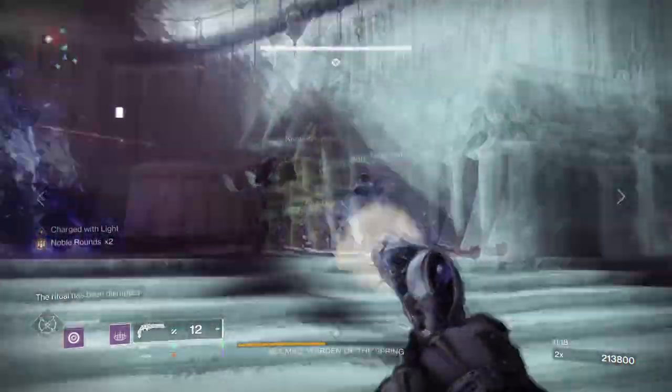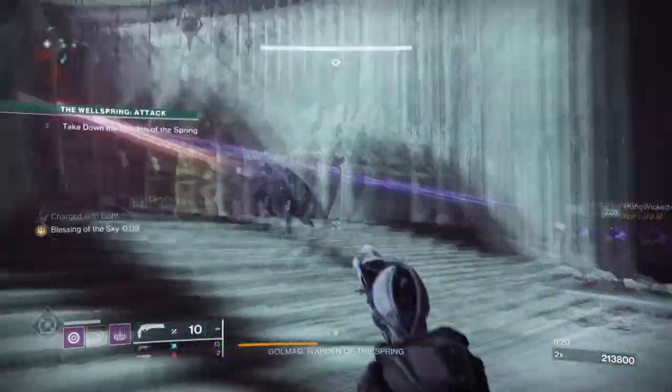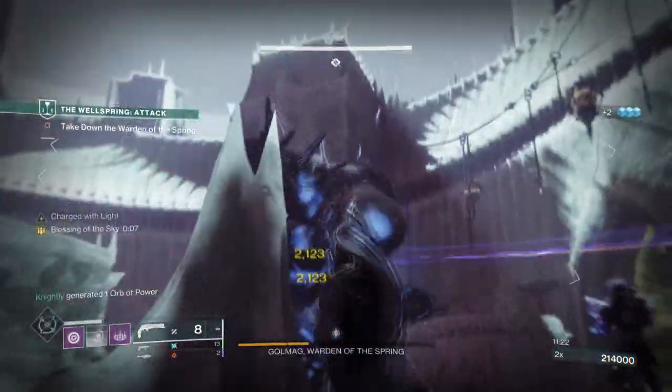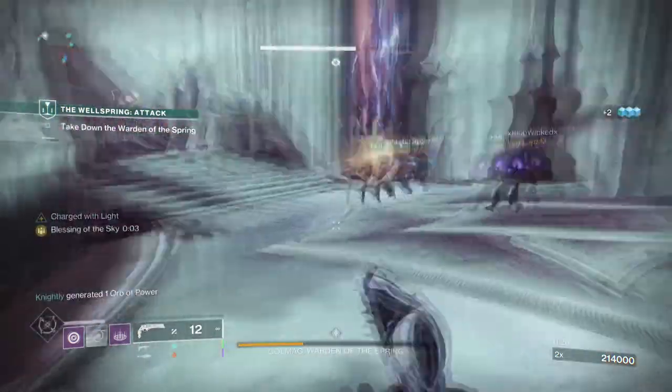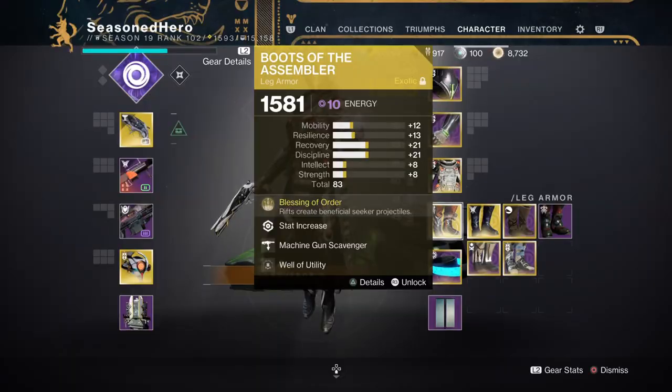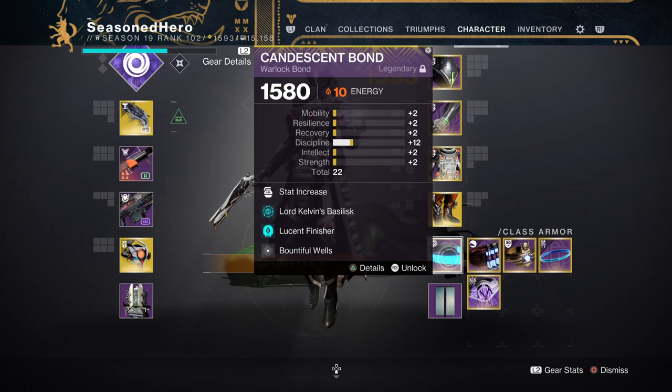Of course, this can be swapped out for Elemental Ordnance instead so that you can have two ways of creating wells, or Elemental Tenacity for that extra 10% damage reduction. The choice is yours. For leftover slots, I would recommend you add on the Scavenger mod for whatever heavy is being used, along with the Lucent Blade and Lucent Finisher mods for their effects in endgame.